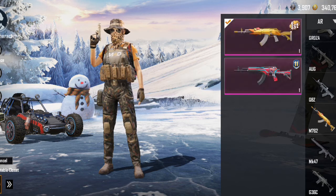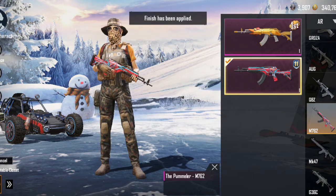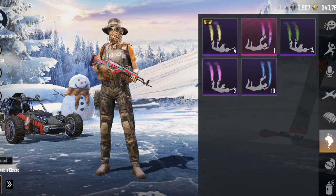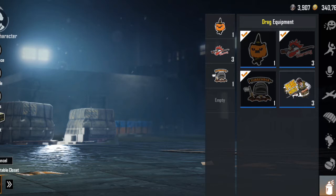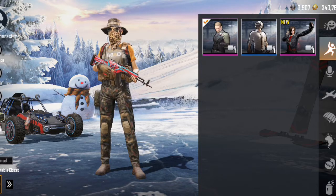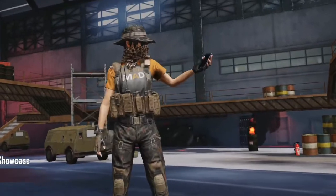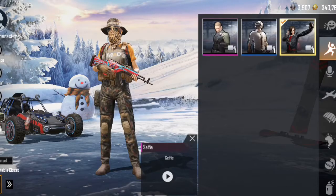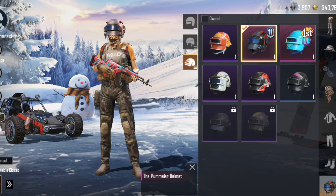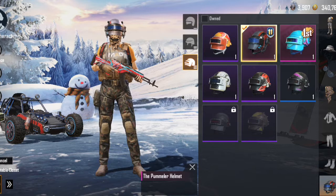The AR M762 — I have the chicken skin because I bought season 6 and it is good. Now we have the smoke, yellow smoke, and here we have PUBG items. You can see the selfie emote.